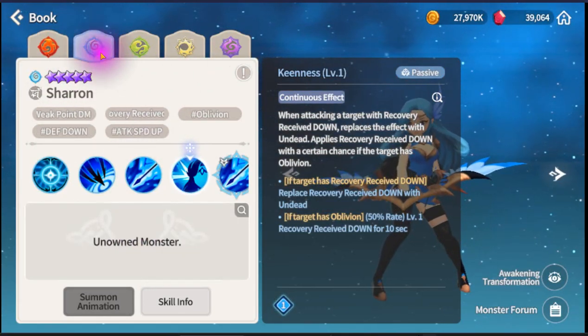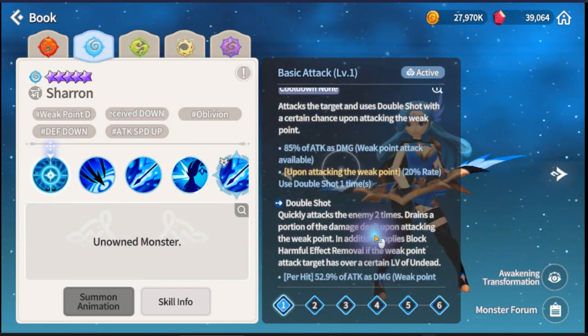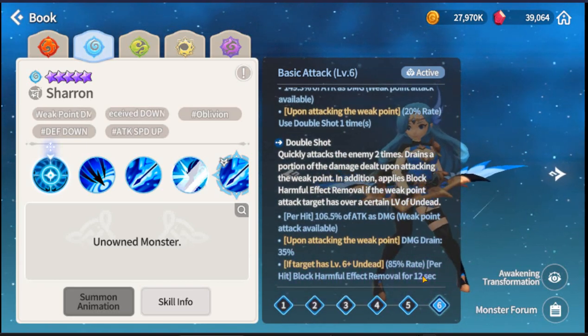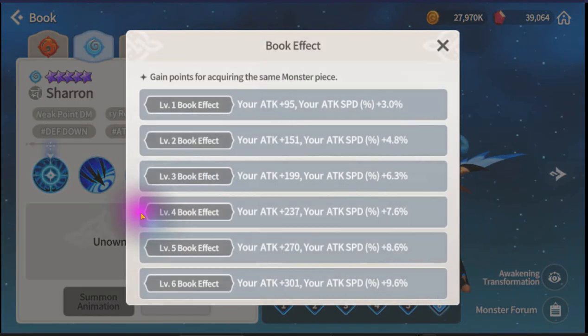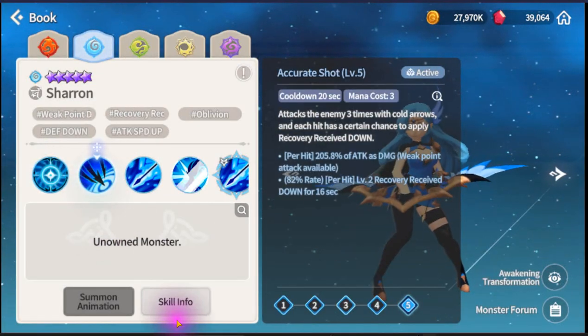Next is the best of all for RPG - it's the blue one, let me say that right now. First ability: Attack weak point again, and when you weak point you drain HP and get Block Harmful Effect Removal, so basically your debuffs like Defend Down cannot be removed.